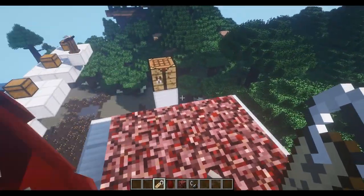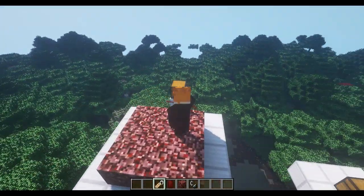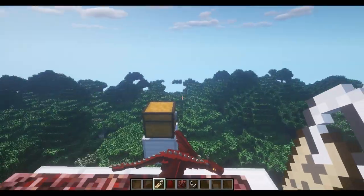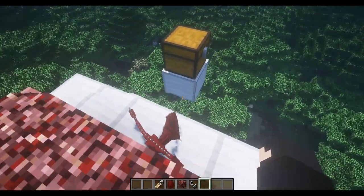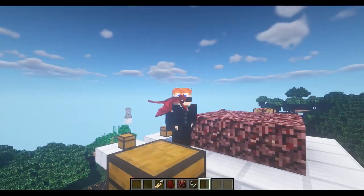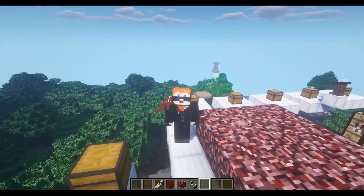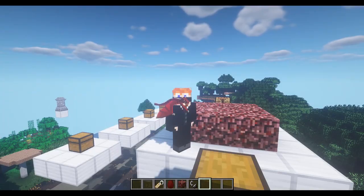Once you name him with a name tag, he becomes attached to you. If you right-click on him when he's a baby, he will go on your shoulder — that is really cool. Check that out. He's called Alduin. If you sneak and right-click, you can actually name him. If you right-click on him you'll pick him up, and if you sneak he will fall to the ground, kind of like a parrot in vanilla.